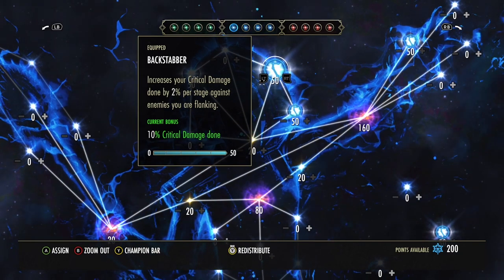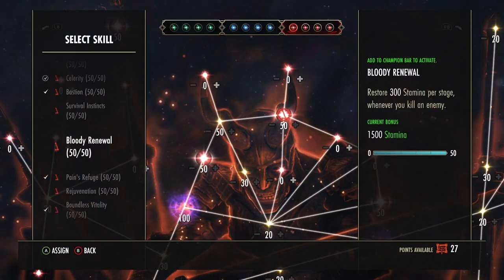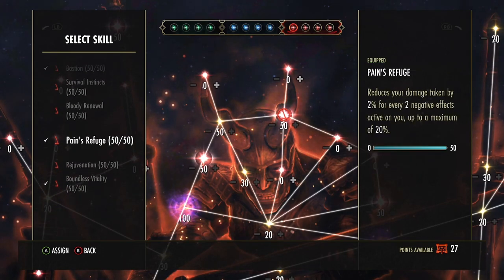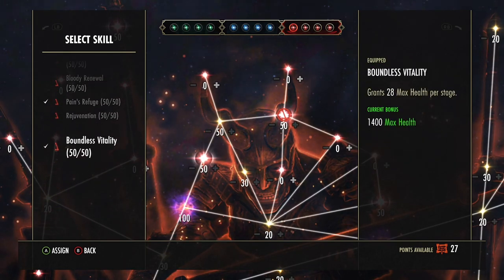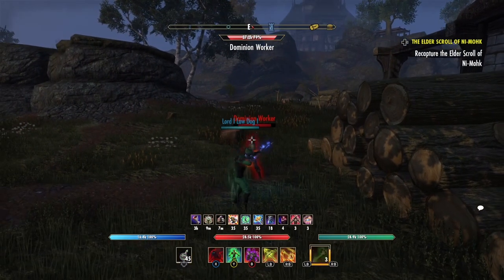Then we're going to shoot on over to the red tree that no one even likes — it's lame. I got celerity on, I got bastion, I got pain's refuge, and I got boundless vitality because I'm lit.